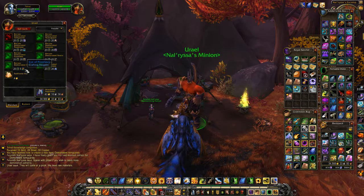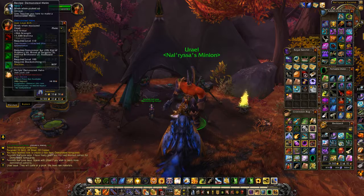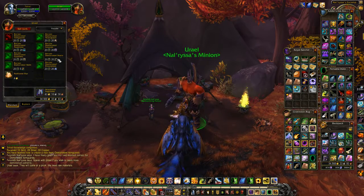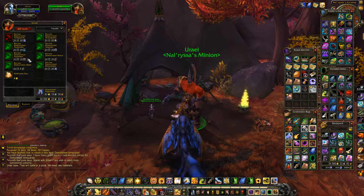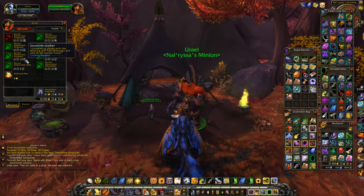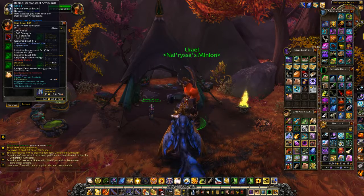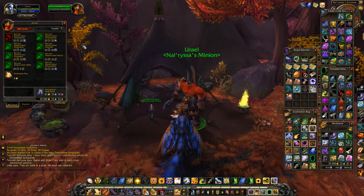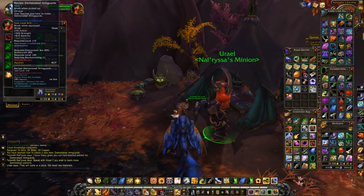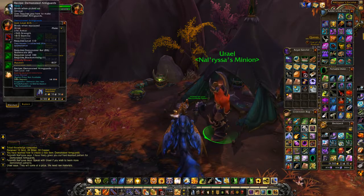Eye of Prophecy - apparently something I have. And he will give me the Helm. And Broken Claw Boots. A Stonehide Leather for that. Christ. I already have that. I need 55 Demon Steel Bars and 80 Storm Scale. Let's go.